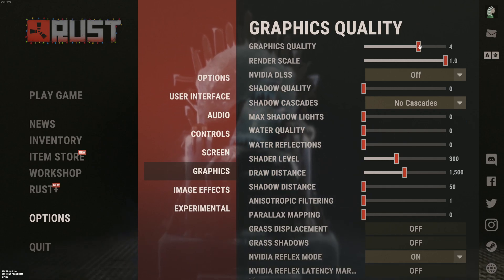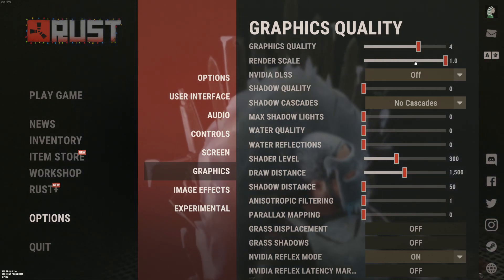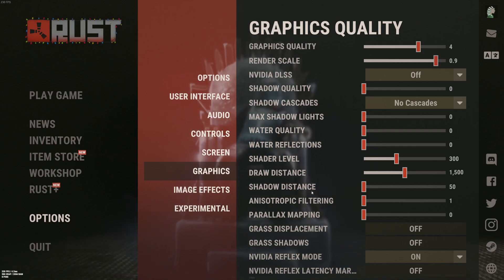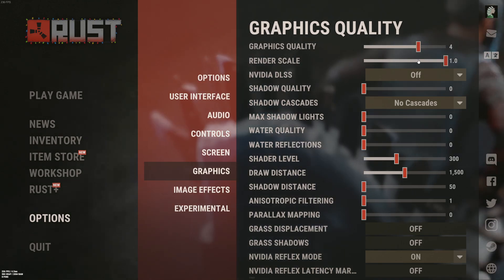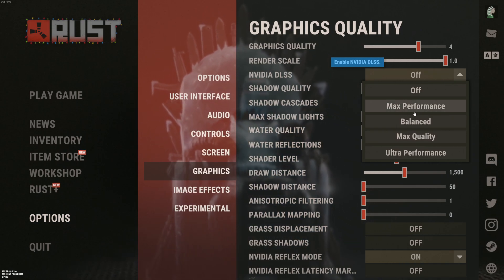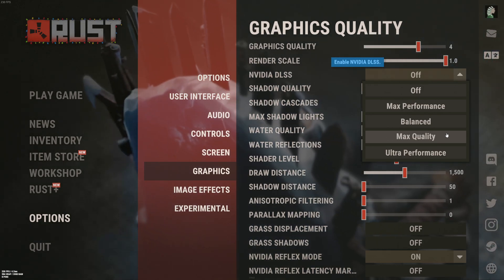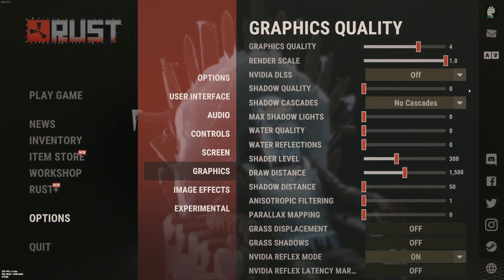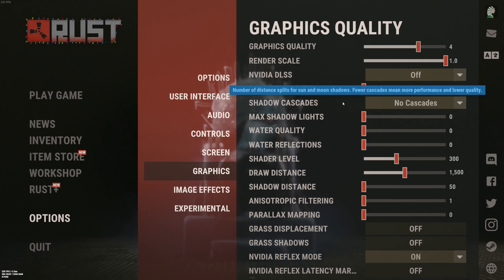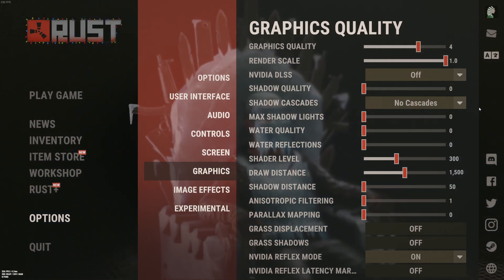For graphics: graphic quality, I recommend going with 4. Render scale, go with 1 — going lower causes a downscale making the image very blurry, only use 0.9 as a last resort. For NVIDIA DLSS, I recommend max quality if you use it — don't use the other modes, they're not great. When moving it becomes a little blurry, so if you have a good computer like a 1080 or higher, skip DLSS. But if you have a 2060 or 2070 and are struggling, go with max quality for around a 15% FPS boost.